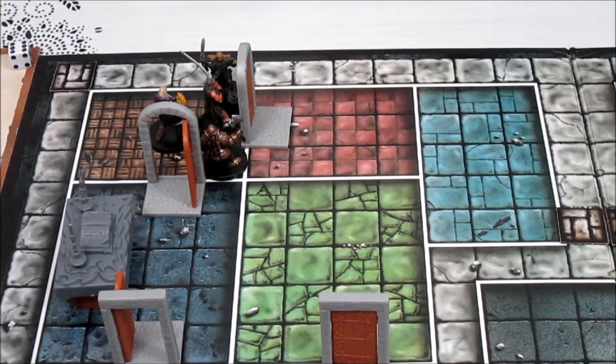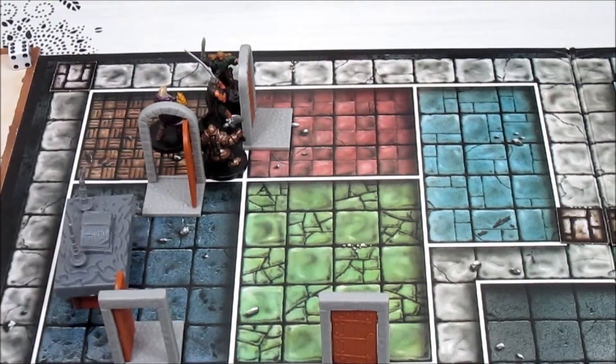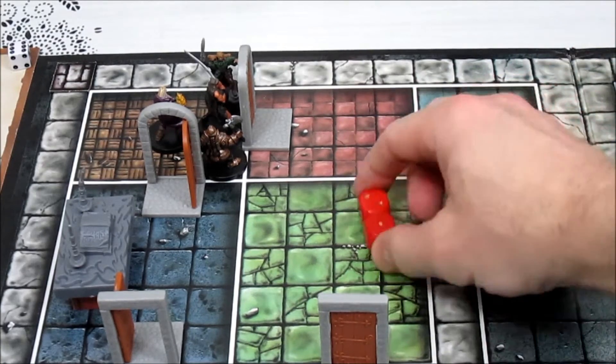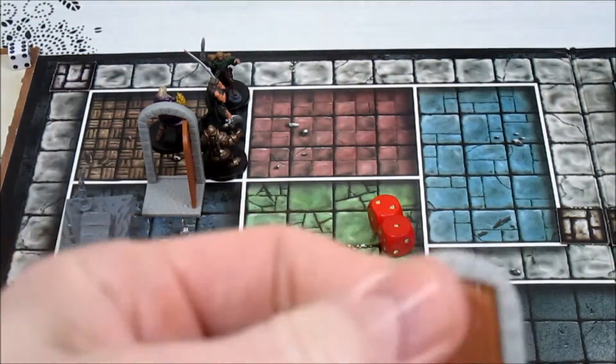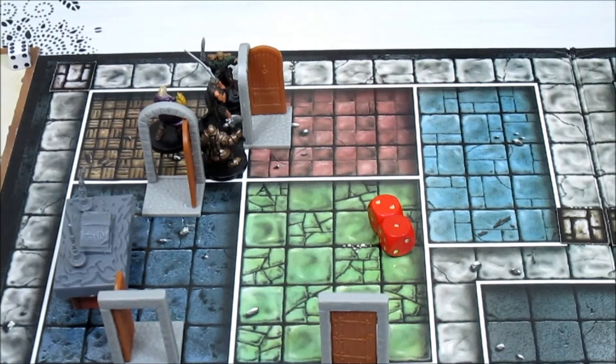Welcome back to HeroQuest where our barbarian, elf, dwarf, and wizard are trying to find an evil gargoyle somewhere in the dungeon and take it out. That is the mission. We left off last time with our barbarian right in front of the door — we positioned ourselves to our advantage. The barbarian is up first, so let's roll for his movement and see how far he can go.